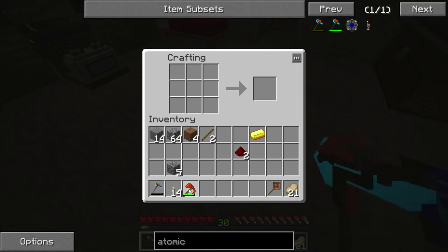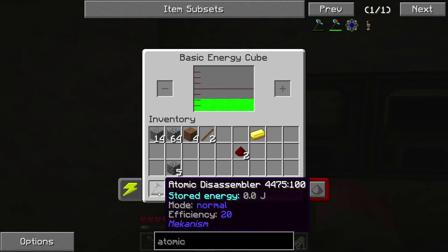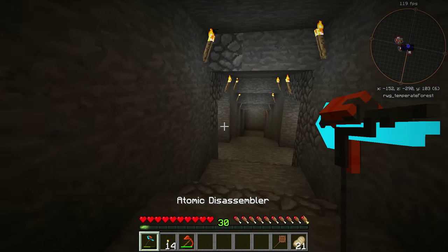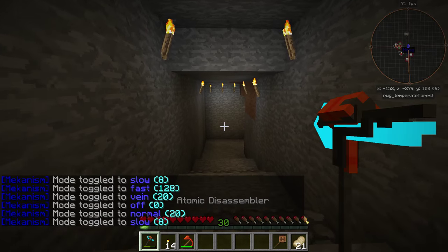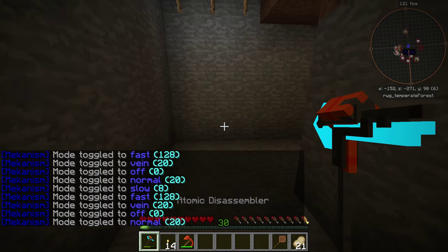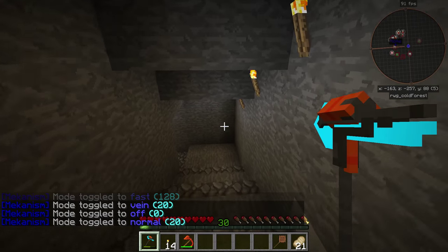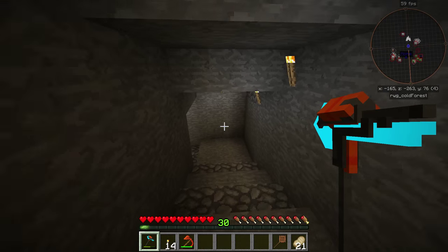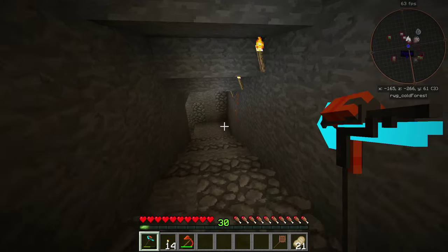Atomic disassembler! Bye-bye bronze paxel. By the way, the paxel is okay at mining obsidian, but that's about to become quite irrelevant. If we put this in the energy cube to charge it, you'll see just how much power this thing is hoovering up. Yep, that's emptied everything — this is one of the reasons why we're going to need more power. If we shift right-click, we can toggle it between different modes: slow, fast, vein, off, and normal. Let's go to normal first and head down to some ore.